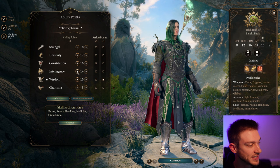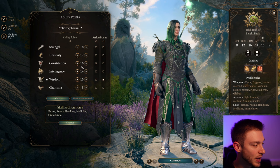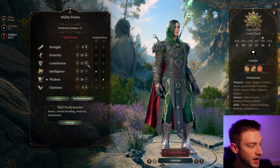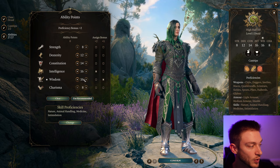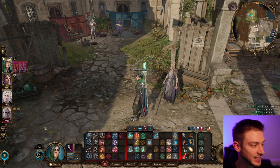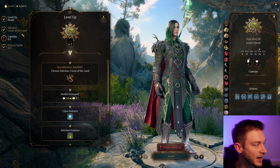For our ability score, things get a little bit interesting. We do want a little bit of Intelligence because we're going to be playing as a Wizard as well. Constitution is quite important too. We want a bit of Dexterity to keep our armor class not too low. Wisdom is our main stat alongside Intelligence. This is a multi-attribute dependent build.